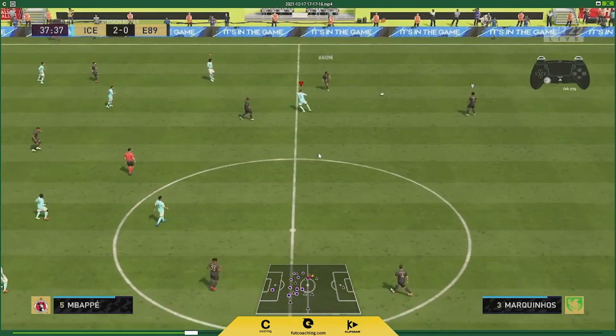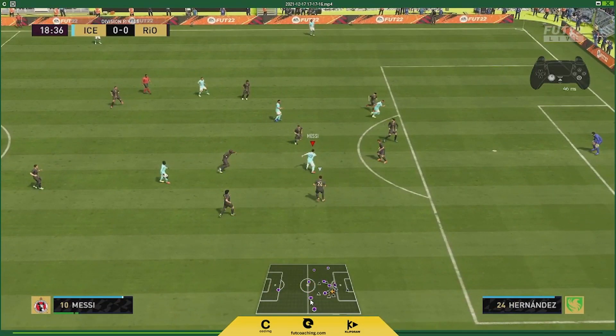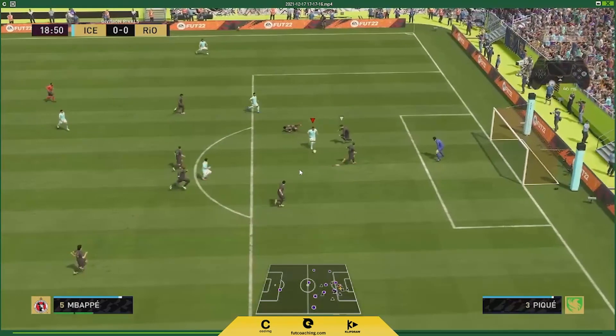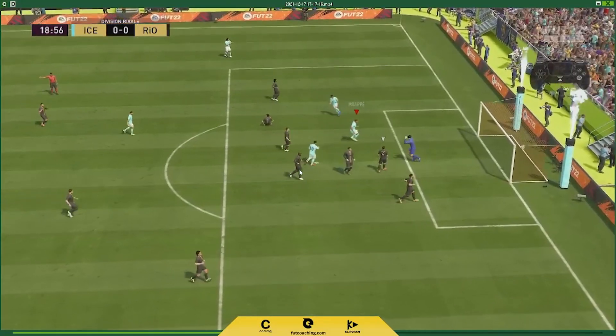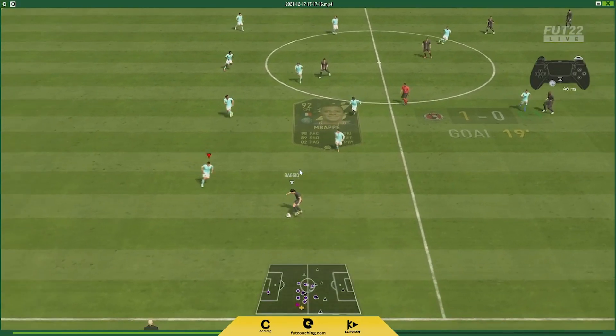This is an ideal example of how you can use the double tap pass. Look — Mbappé is running, and many people in this situation would use a through pass. Even with a driven pass he will take a hard touch and the opponent will get the ball. But just look how the double tap X pass allows me to score this goal. Add it to your arsenal — the double tap X pass will create enough trouble for your opposition and make you more effective inside the box.